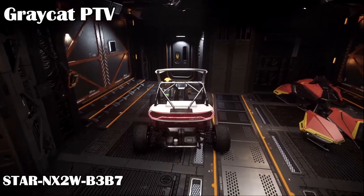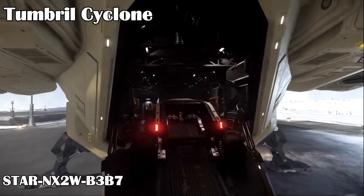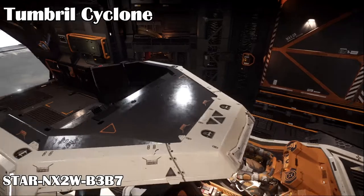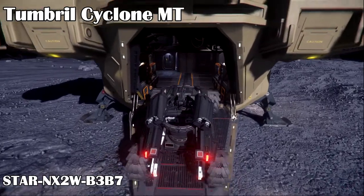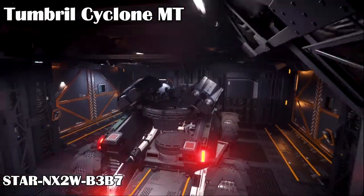You can fit two or three PTVs in the Cutlass Black. Next we have the Tumbral Cyclone with a passenger seat and cargo space in the back for one SCU, and some internal stowage space. The base model fits with a little space on the side for cargo or to get in and out. I also tried the Cyclone MT with the gun and missiles, and it also fits just fine, so I assume the other Cyclone models should fit as well.